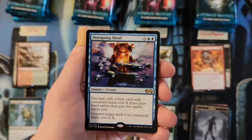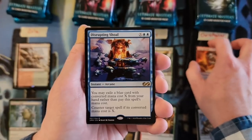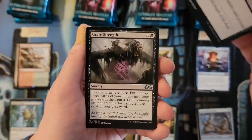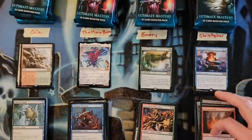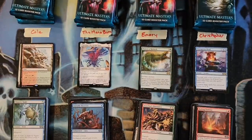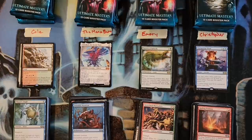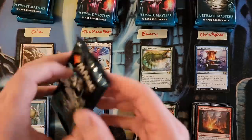Christopher's pack number two — Patchwork Gnomes, Disrupting Shoal — that is a two. Songs of the Damned, Grave Strength, and Rolling Trembler. After the first round we've got Cole at two, Mana Burn at a 17, Emory at a five, and Christopher at a seven.